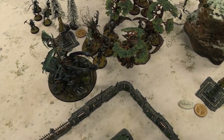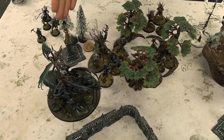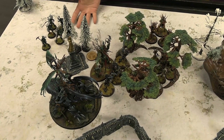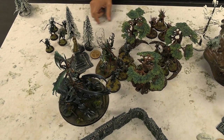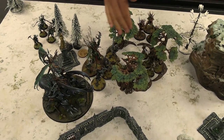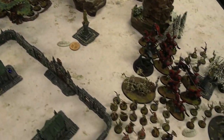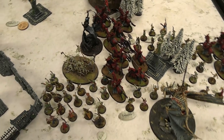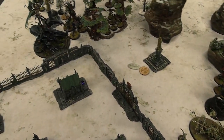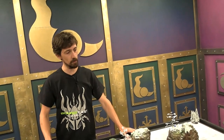My army is incredibly elite — I'm spending about 1,200 points on two characters: the Everqueen and my Tree Lord Ancient. The Tree Revenants are back here because there's a Gravesite — they know there's a Gravesite, they're playing the same game. We have two units of Hunters with Swords, and the Dryads screening out in case you decide to put your Zombie Dragon right in the front in the middle so you couldn't just run up at me.